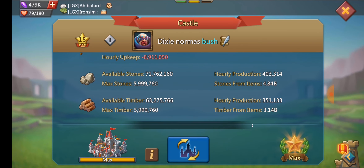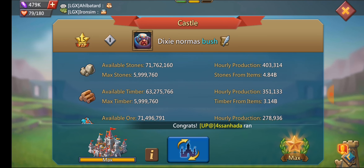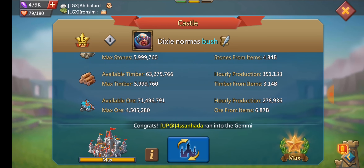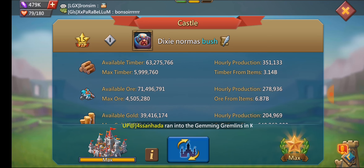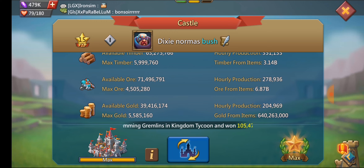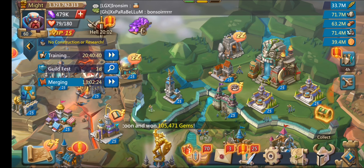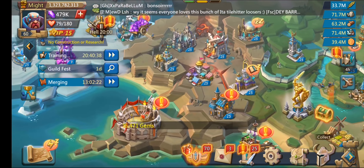Taking a look at his bags, he does have 4.8 billion food, 3.1 billion timber, 6.8 billion ore, and only 600 million gold. That's the life of having tier 4 and tier 5 — you're going to have that little gold because they're really expensive.